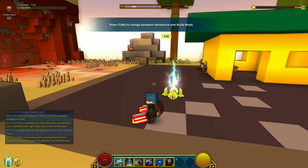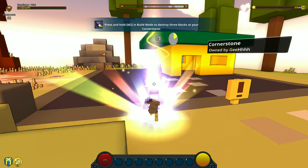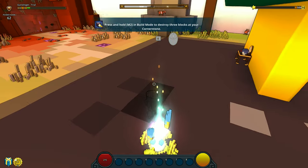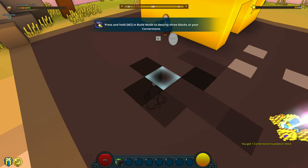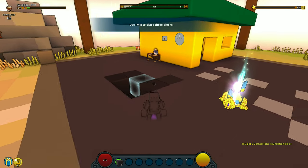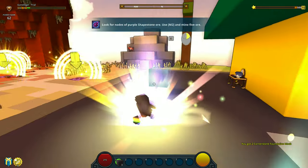Press Tab to change between adventure and build mode. We're on build mode. We're lasering the ground — press and hold. That's how we destroy and place blocks. We need to destroy three blocks — done with that quest. M1 to place three blocks. Look at this, guys — this is how we build.